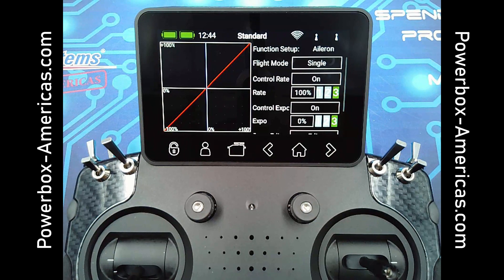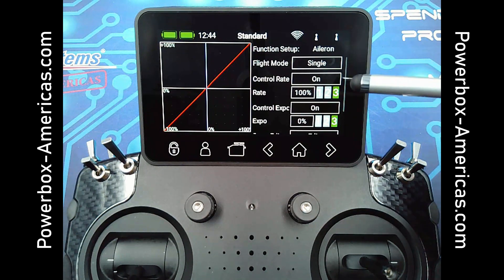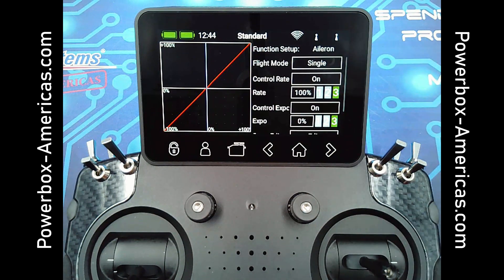To set up a single flight mode, you'll just put the switch you have chosen in the position of the flight mode you wish to change. You can change any of these parameters and it will only apply to the selected flight mode.